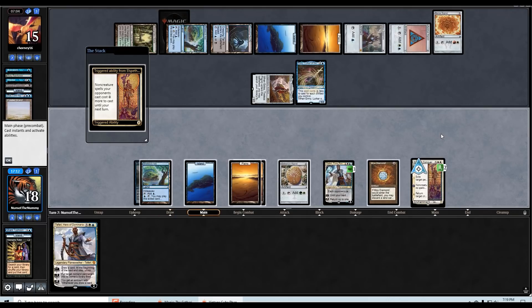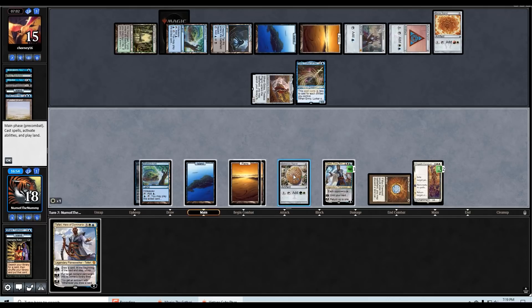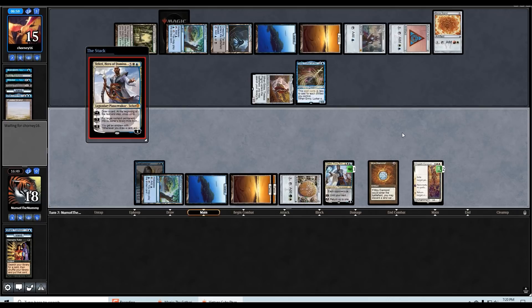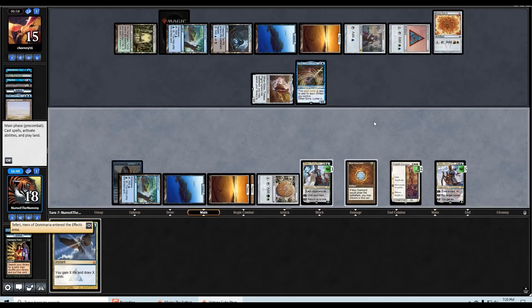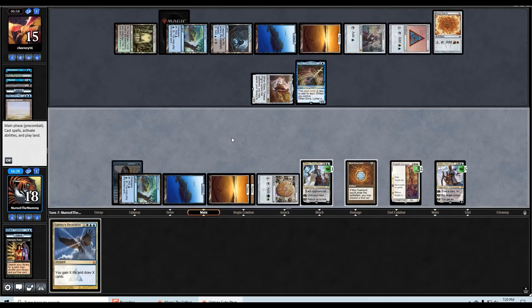Drew another Teferi! Oh holy crap — one, two, three, four, five mana — I think we're really close to wrecking them if we hit a land here. If we draw a land off of Teferi this is absurd. Sphinx's Rev — damn. Could have also opted to bounce Elspeth Conquers Death. If we hit a land I play the land, Teferi untaps two, I get to use the Shelldock, then Balance immediately at instant speed — but now I'm a mana short.